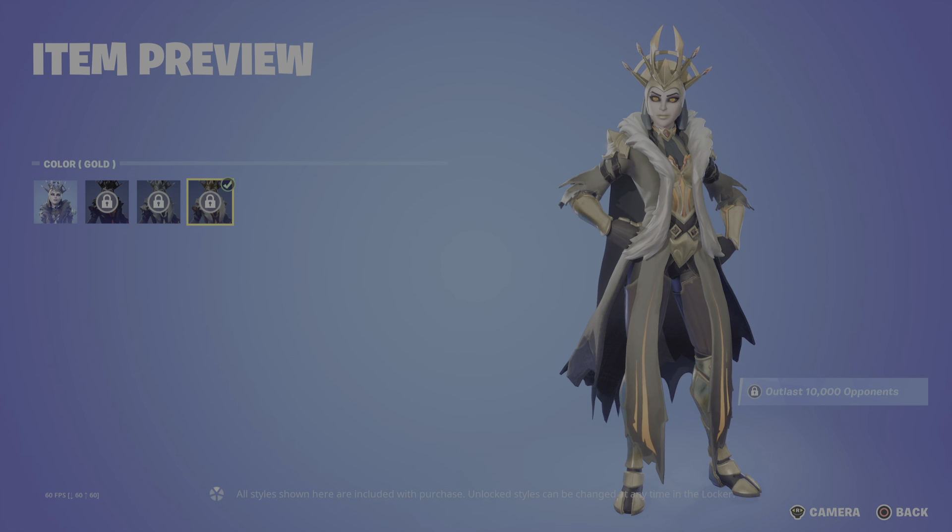Moving on to the back bling, we have the legendary Ice Spikes — 'clad yourself in jagged ice.' We've got several styles: the blue, the black (unlocked alongside the outlast challenges), the silver, and the gold. Moving on to the Ice Springer harvesting tool — Bitter Cold — with nice little particle effects. These styles are just unlocked from the jump — blue, black, silver, and gold.